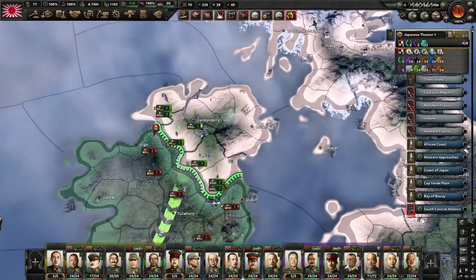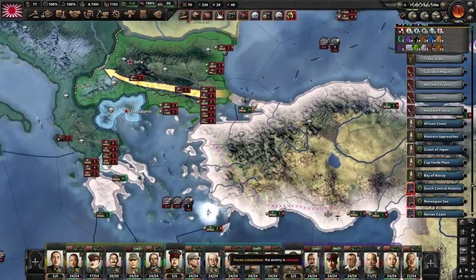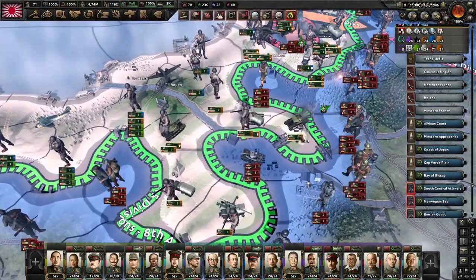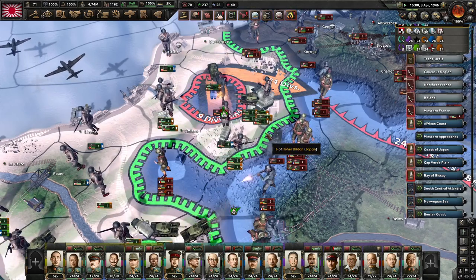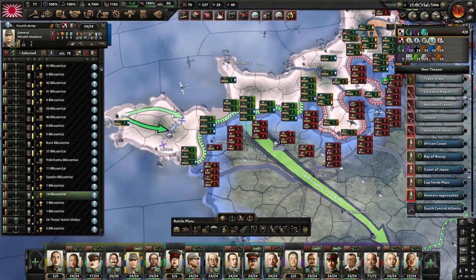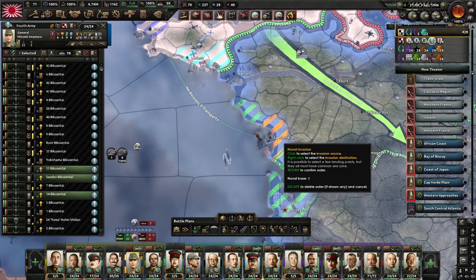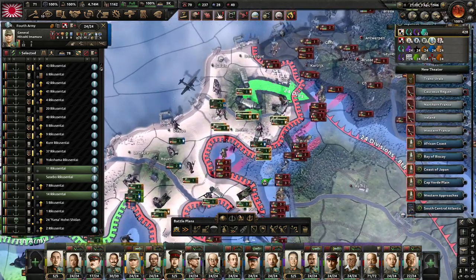How are things looking in Ireland? Yeah, they'll figure it out - it's a minor theater. A brief look: we are just holding on these fronts, there's not an awful lot going on. We're still clearing up this encirclement. I gave the fourth the fallback order. We're going to start planning a naval invasion from Brest to La Rochelle with five divisions assigned. We have cleared this encirclement.